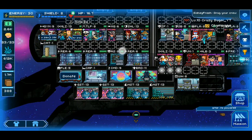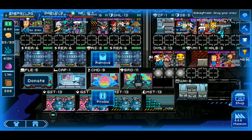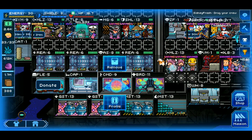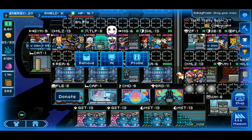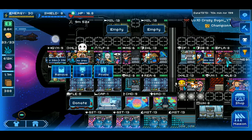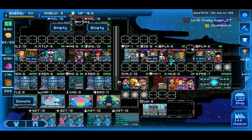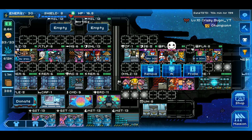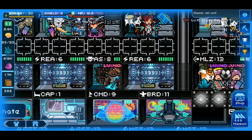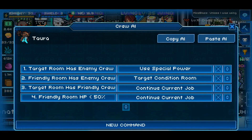Now, the command room allows you to program AI codes into your crew members so they automatically do what you'd like without you having to manually control them. Once you click on a crew member — let me grab a random one here — this is my tower crew at level 40. Go ahead and click on them and you'll see that little AI tab there.